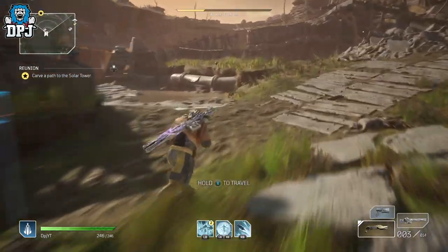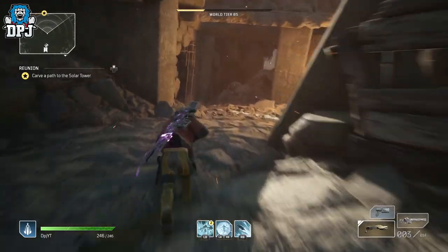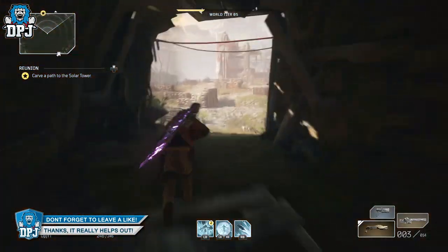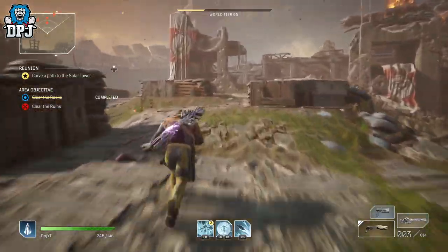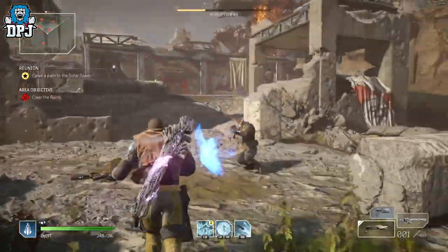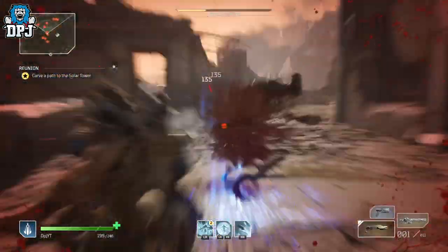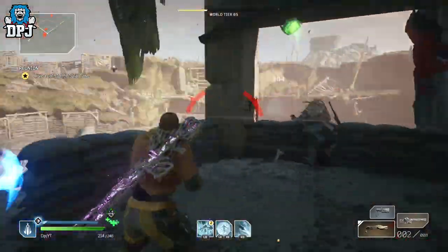There are a couple of chests along this run which you can pick up. There's one round here. So we take out these adds and then we're good - then the farm starts. There's one chest there so we're going to open that in a second.